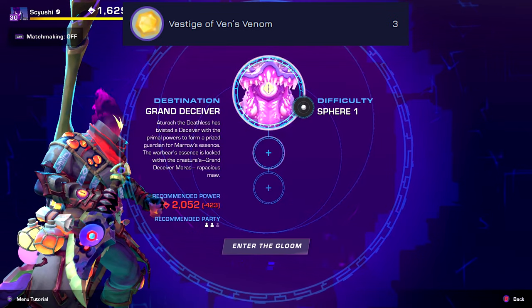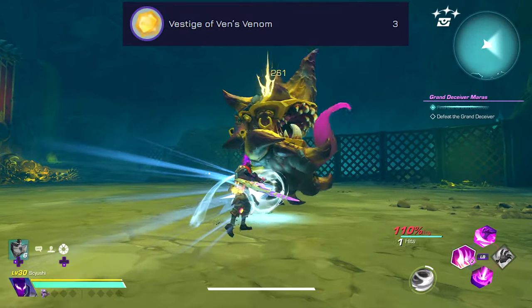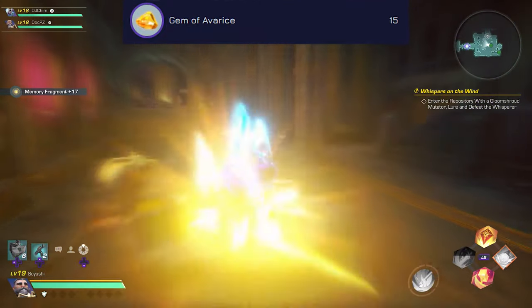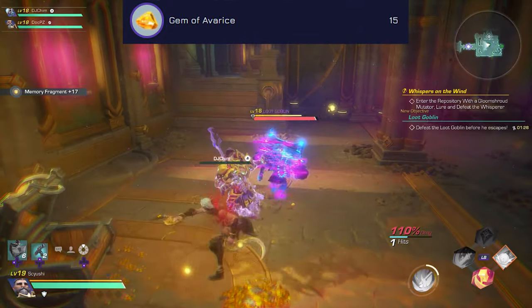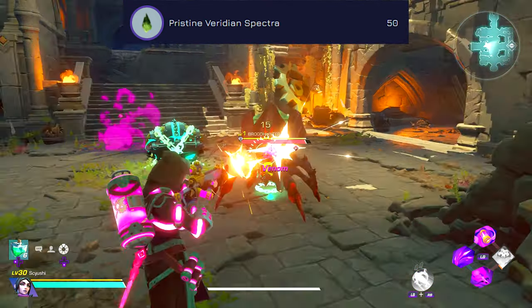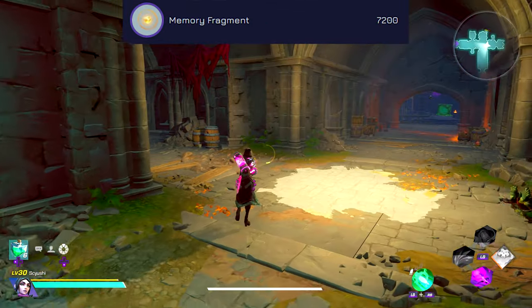Next is going to be the Memory of Venomous's Venom, where the Vistage is found by slaying the Grand Deceiver Maras. A bunch of Gems of Avaris, which are randomly dropped from loot goblins found inside dungeons. Pristine Viridian Spectra, again with a Floral Mutator but in a higher tier dungeon. And some more Memory Fragments.